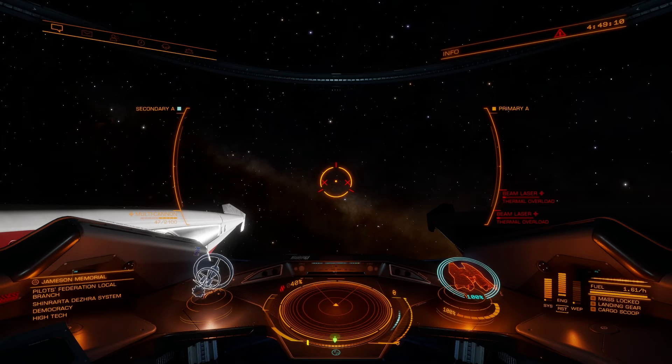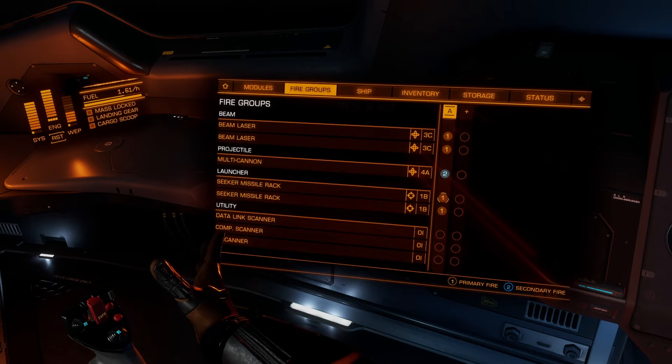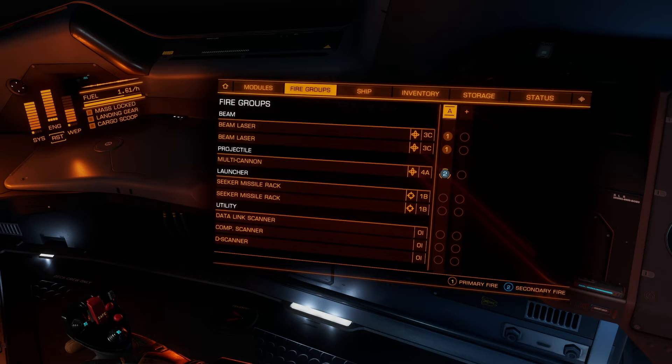The next thing we can do is control the other weapons. Maybe I don't want to launch my seeker missiles accidentally — if they were set to one, pulling that trigger would fire them too. I don't want them set to two either because I want them separate from the multi-cannon. That's where you'd set another group — group B. Let's go in and say I want seeker missiles set to one and two, because I have two sets and don't want to launch all missiles at once.